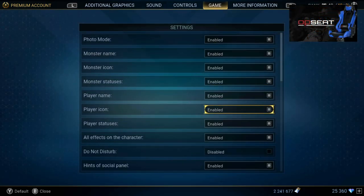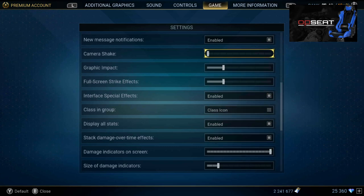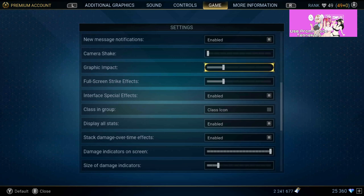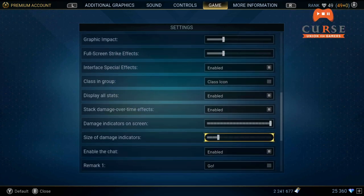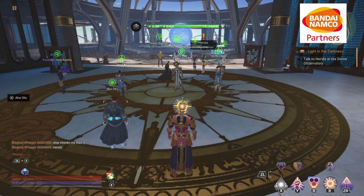If you come over here into Game settings, there's a lot of other stuff you can change too. I've always said — even when Neverwinter first came out on PS4 — camera shake adds so much disruption on your screen, I turn that all the way down. I turn the graphical impact to one fourth, I turn the full screen strike effects to one fourth, and I also reduce the size of my damage indicator so you don't have a billion large numbers popping up all over your face.